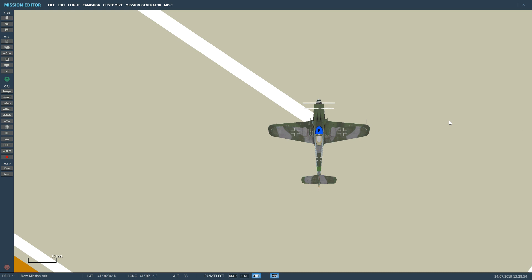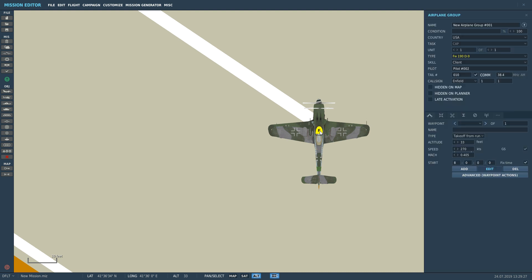It sounds counterintuitive — why does squirting methanol and water into an engine increase power? Before I got into DCS, I used to run a small automobile engine tuning company called Emperor Tuning. It was very successful and good fun, and I learned a lot about tuning relatively small capacity forced induction engines, usually turbocharged. These aircraft engines are also forced induction — they're supercharged.